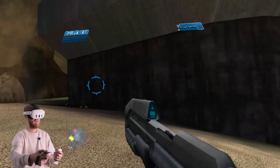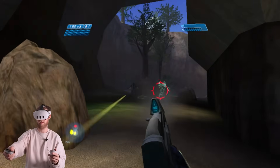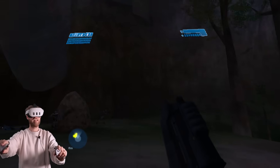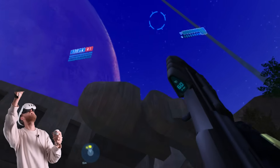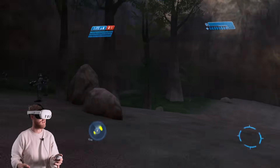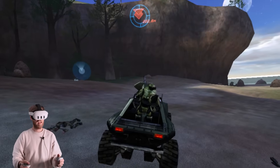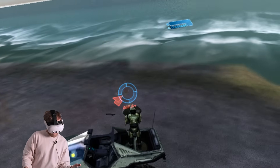Grenades are everything in Halo. The reload button is the B button. Area secure — all hostiles have been eliminated. Echo 419 inbound. This is time for the Warthog! You can see we're on the Halo ring. This is such a dream come true — I literally just played this in the Master Chief Collection and completed it on the Steam Deck. I'm currently on mission 13 on Halo 2. Let's try the turret first. You get a little godlike view of Master Chief on the back.